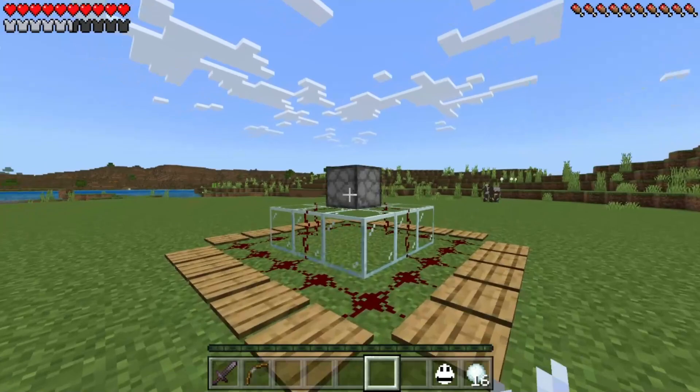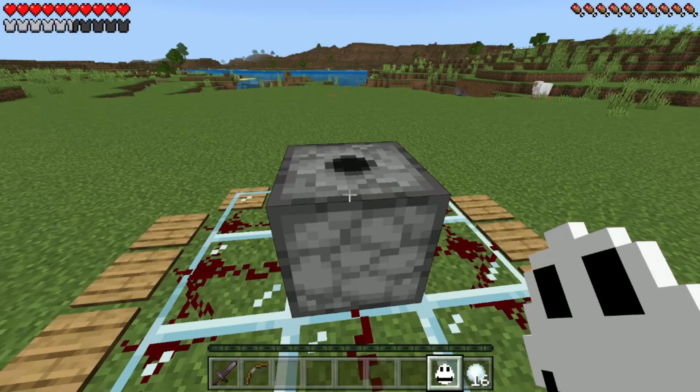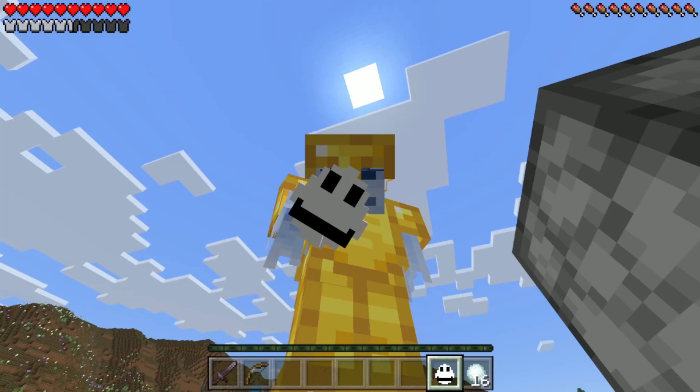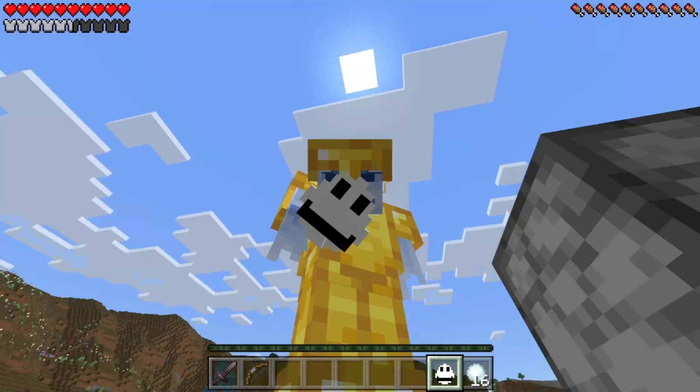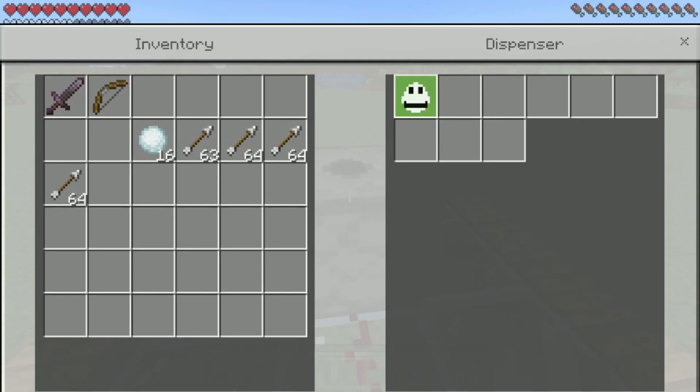Now all we have to do is place the man from the window's egg inside this dispenser, and we should be able to spawn him guys. This is going to be so scary. I mean just look at this freaking egg — does that not scare you? That should scare the pants off of you. That's a scary egg. Let's go ahead and put it inside our dispenser.